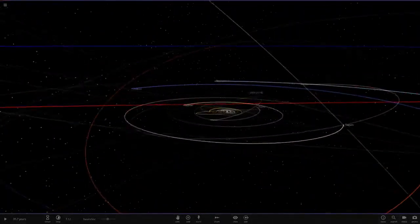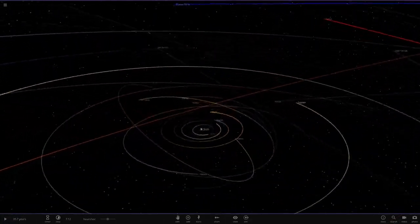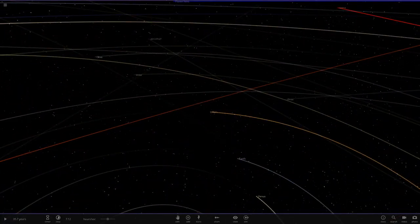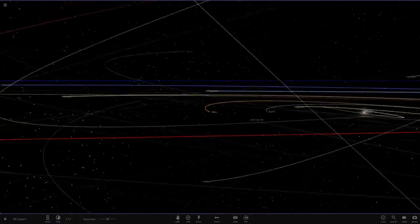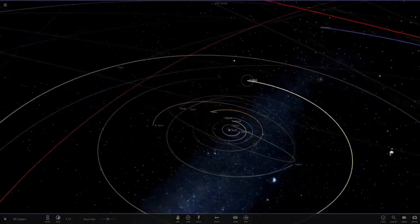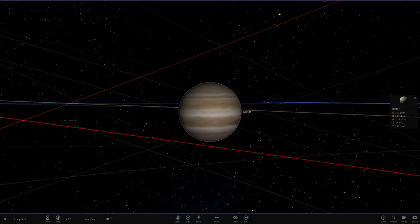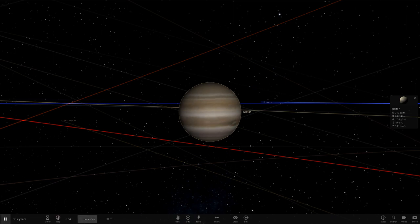At the 400 subscriber special we gave all the planets the rings of Saturn, then last week we gave all the planets the rings of Uranus. So today, as you guys requested, we're going to give all of the planets the rings of Jupiter, since that's the only one we haven't done. We'll start off with Jupiter itself.